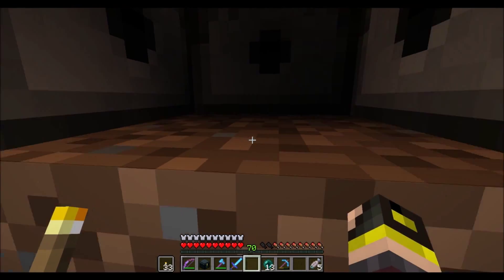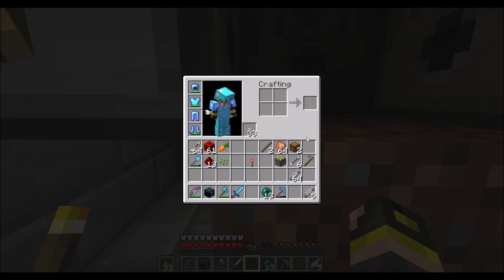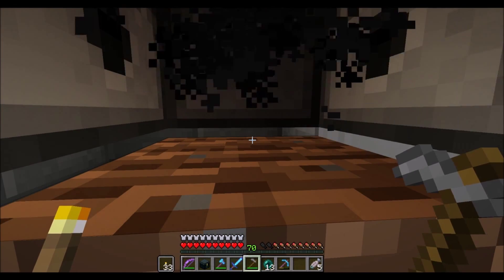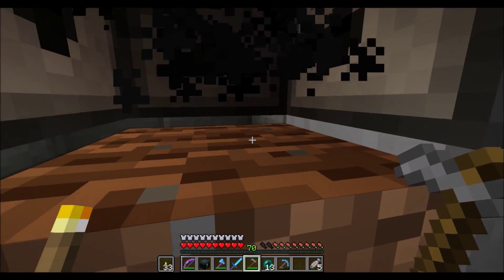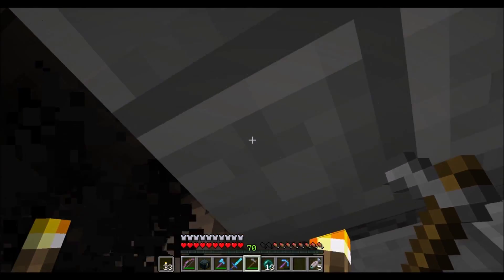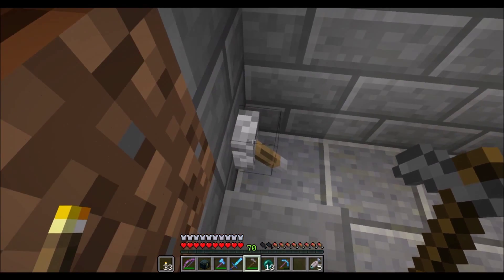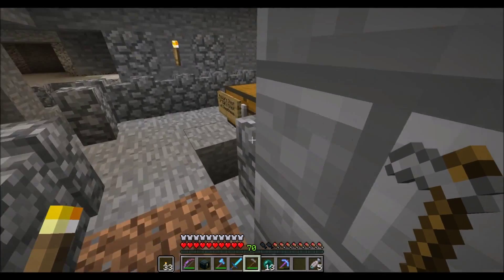As you can see, this is a nano farm for wheat, carrots, and potatoes. When this is tilled and you plant crops on it, the crops get bone-mealed, but then the lighting updates and it pops the crops off — basically it's saying it's too dark for crops to grow here, so pop them off. It's a really clever mechanic, and the farm design is by ImpulseSV if you want to check it out on YouTube — a great channel.